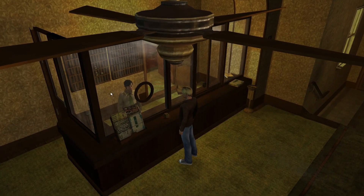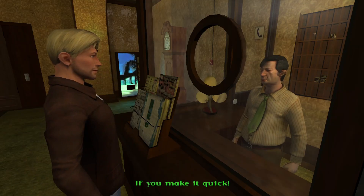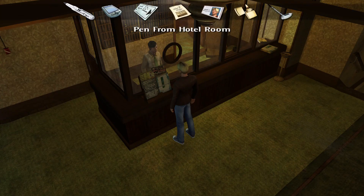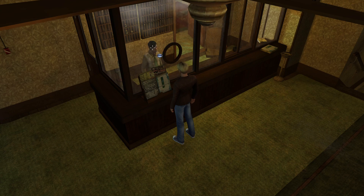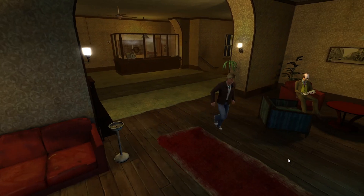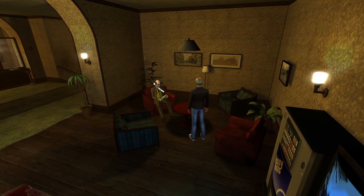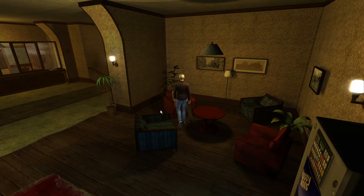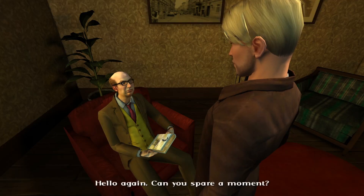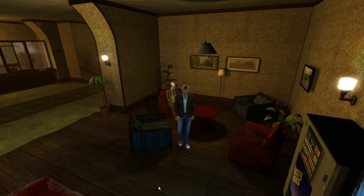Our old friend Mr. Alfonso — 'If you make it quick.' He doesn't know anything about the pen with the standard approach, and showing it to him isn't working either. Let's try our other friend in the bar — maybe we can talk to him about the pen. 'Can you spare a moment?' 'No.' That's not going to work either.